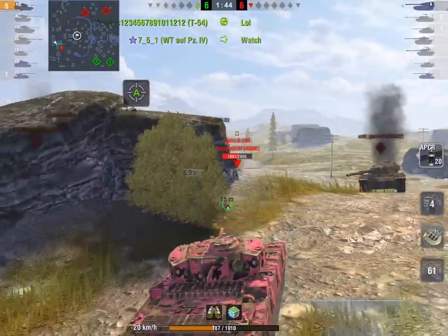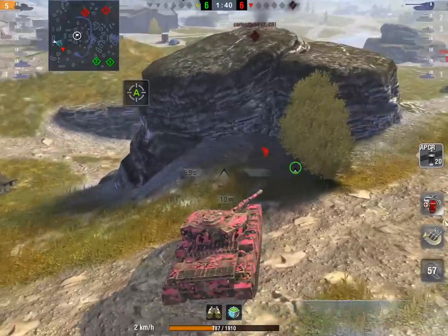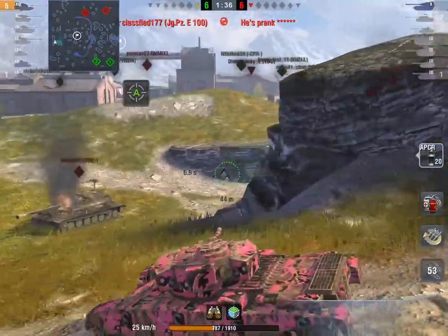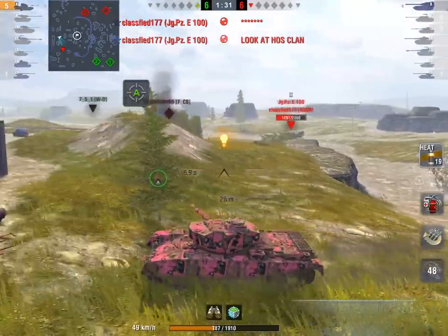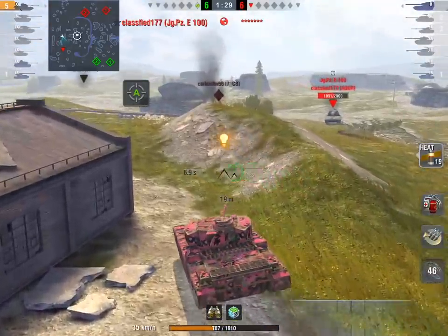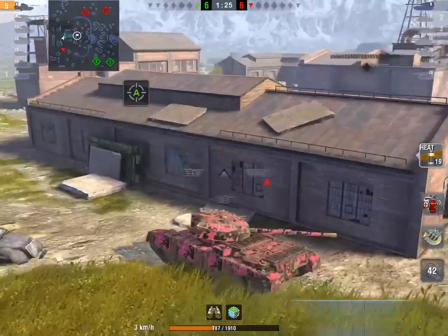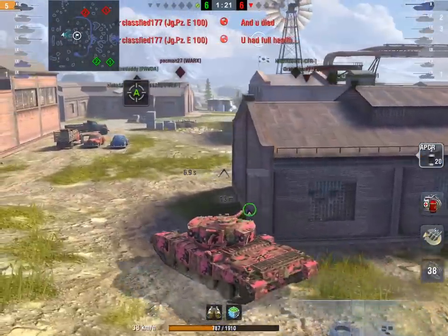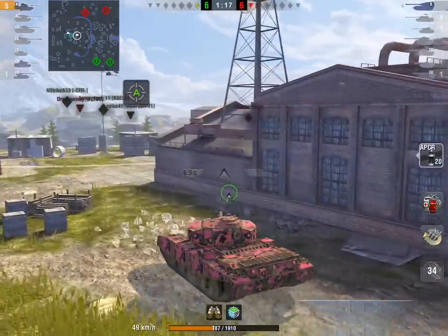Something you should know about the FV4202: it has the most ridiculously strong upper glacis in the game. The AMX 50B and the 4202 are two tanks with weak turrets but stupidly good upper glacis armor. He's now cleared the Conqueror - five kills, one to go - but only 787 hit points remaining. The Jagdpanzer is just not giving him any angles, which is fair enough.